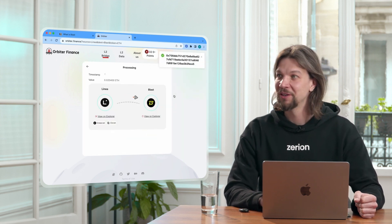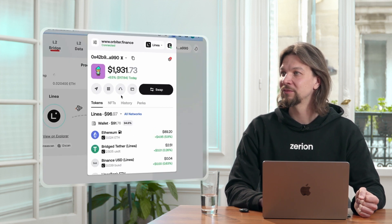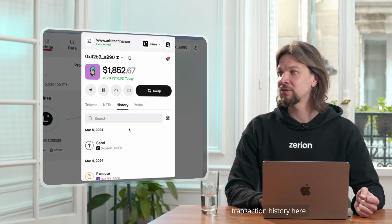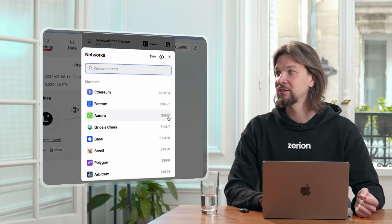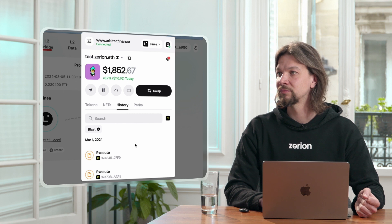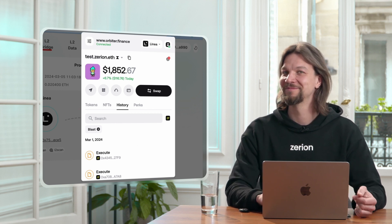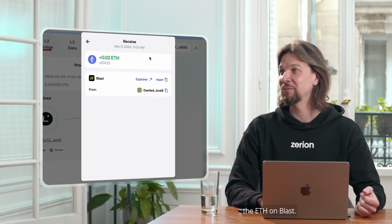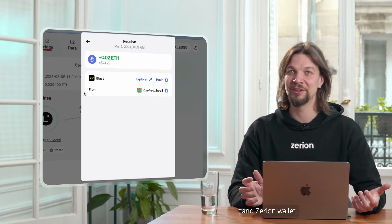The transaction is confirmed. Now you just need to wait for the assets to show up. You can check the transaction history here, and now you've got the ETH on BLAST. And that's how you bridge to BLAST with Orbiter and Zerion wallet.